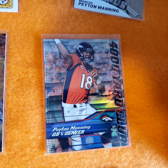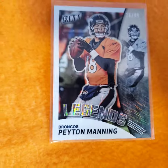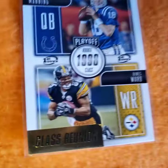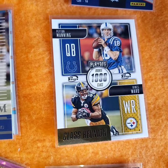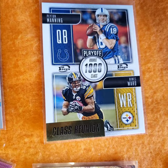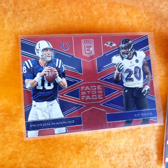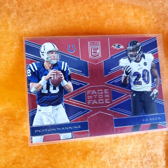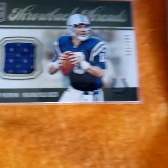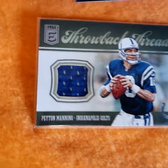4,000 Yard Club, Topps Chrome - it's a refractor. It's 19 Panini Legends. There's one - Class Reunion with Hines Ward, a great receiver. It's Face to Face, red ray. Spectrum card number 99, a jersey card - throwbacks threads from the Elite.